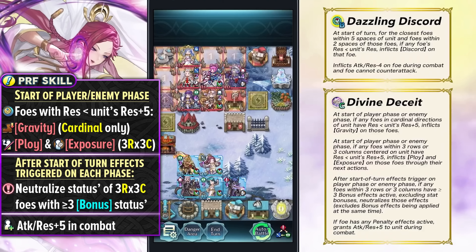This is extremely good for an Aether Raids defense unit because you're going to be disabling bonus doubler status and the grant strategy status. She's a dark mythic so this is definitely really helpful. After the start-of-turn effects have triggered, she's also able to neutralize the status of foes in 3 rows or 3 columns that have 3 or more bonus statuses active on them.